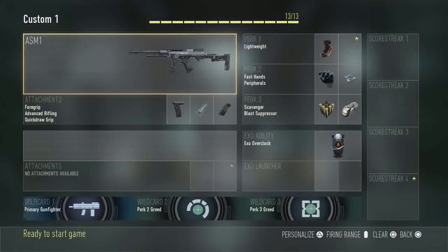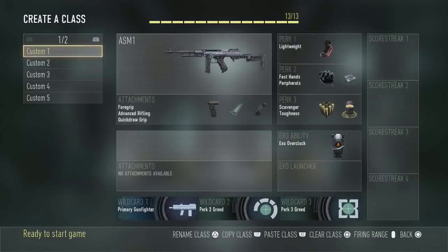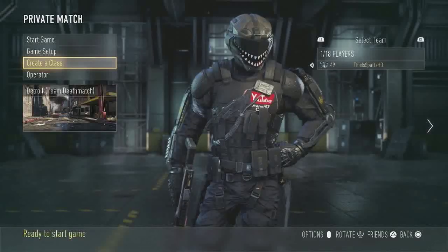For your class, I usually run with an ASM1 or a Bow — really whatever gun is your favorite preference. I put on Lightweight, Fast Hands, and Peripherals, which is a key perk in this drill because you can see enemies on the map at all times so you're not constantly running around looking for someone to shoot. For perk 3, run Scavenger so you don't run out of ammo with your chosen gun. I also run Blast Suppressor and Overclock as extras.